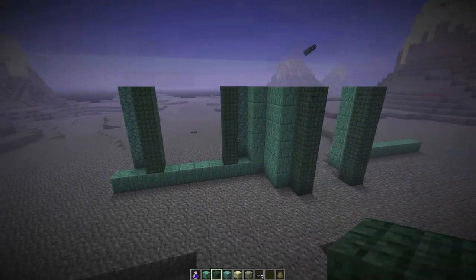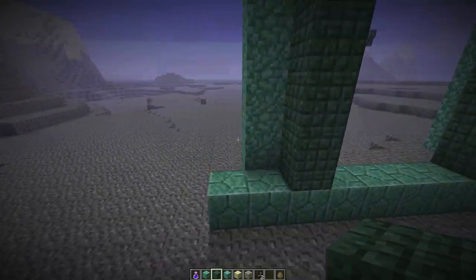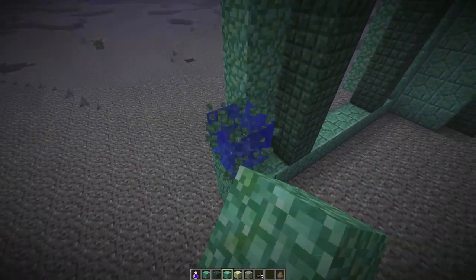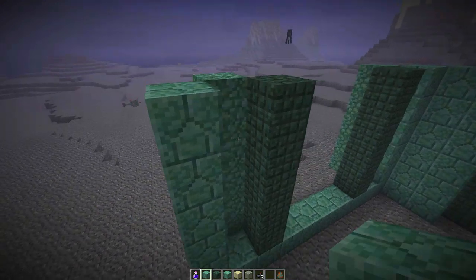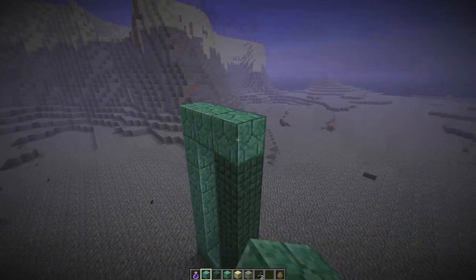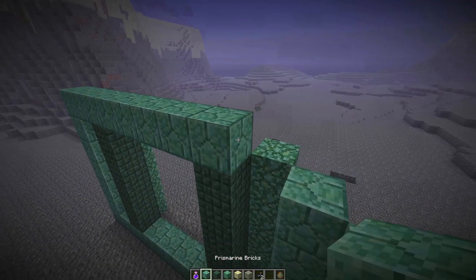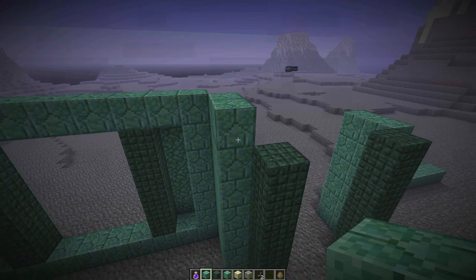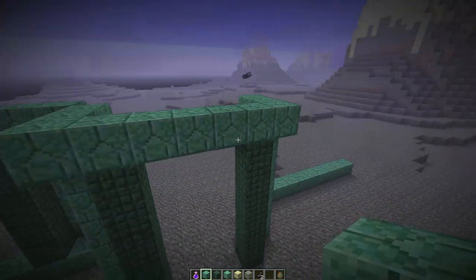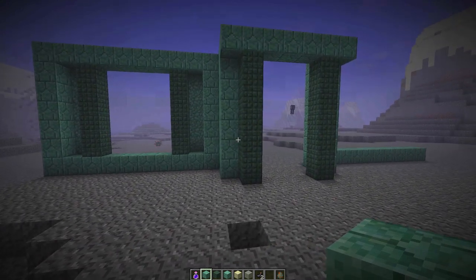How are you guys liking these new blocks? They're kind of specialized blocks — color-wise they're not going to fit into a lot of builds, but I think we can get pretty creative and do some new and exciting things to make this look pretty good. We're taking our bricks and bringing that all the way up — nice! Now we're going to run this across the top. I didn't make a permanent night vision potion because I like to see what it looks like without it once the lights are built up, but we might add a permanent potion later on.